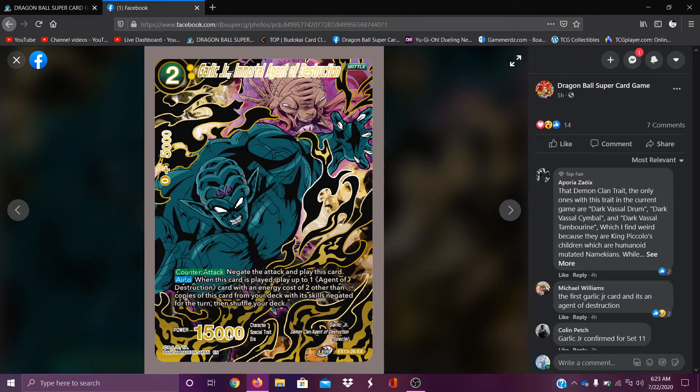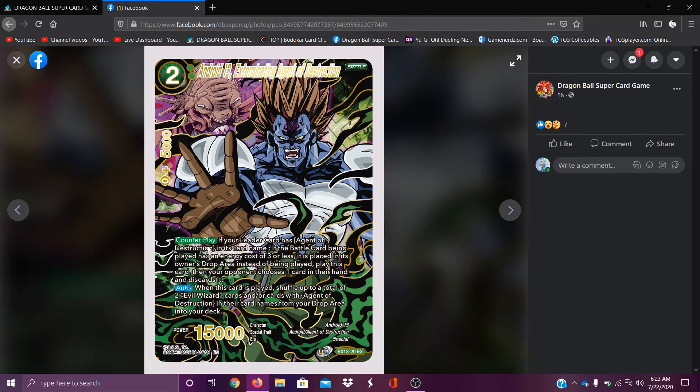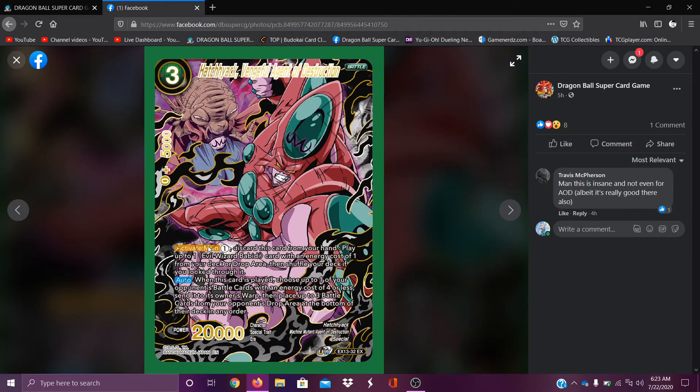These guys look like the main focus of it. Garlic Jr., Immortal Agent of Destruction — negate the attack and play this card. When this card is played, look to play up to one Agent of Destruction card with a cost of two or less, other than copies of this card, from your deck with skills negated for the turn. It's good that they added 'except for this card,' because if not, you could just keep playing it. Two cost — yeah, most of them are two costs. There's probably a really good combo you can do with this one card.